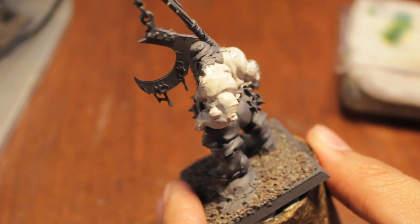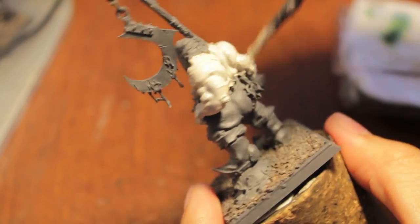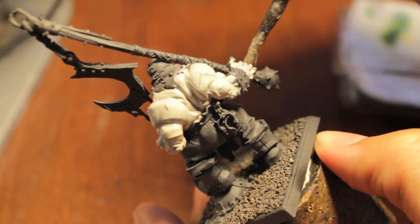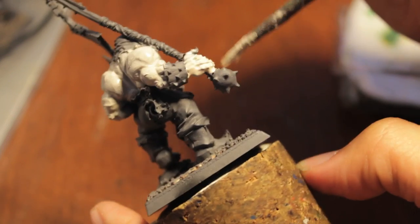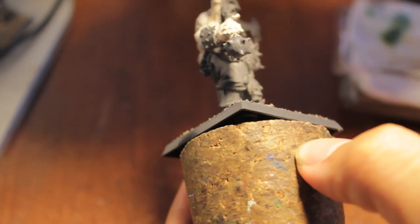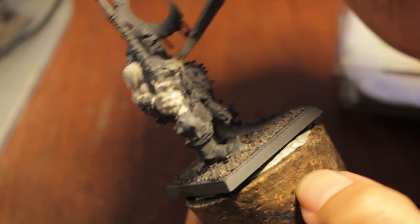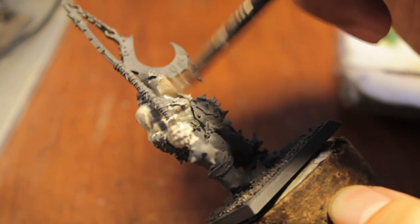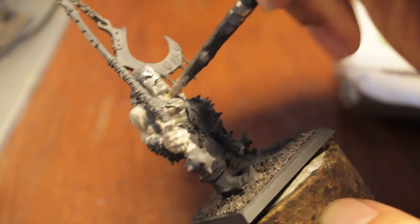If you've got a Vampire Counts army, you could use this guy as a fun little unit filler or substitute for maybe like a Varghest, depending on how you paint him up. His look is very dark gothic with the executioner's hood and everything — you could find a place for him if you really looked. So as you can see, I'm just doing a really rough base coat all over his skin area, here in the front and then just on his face.